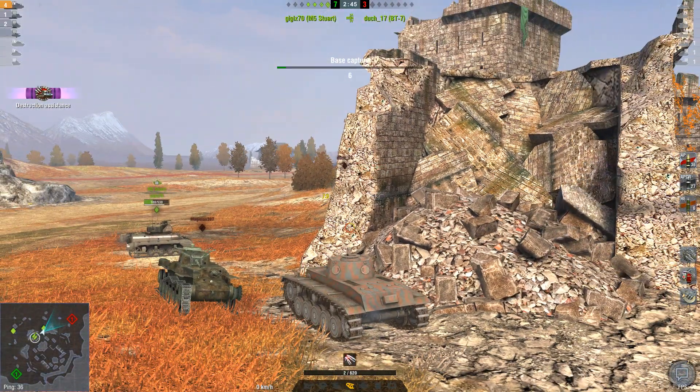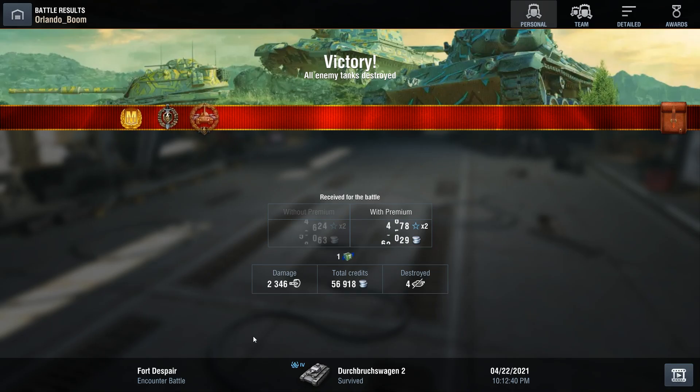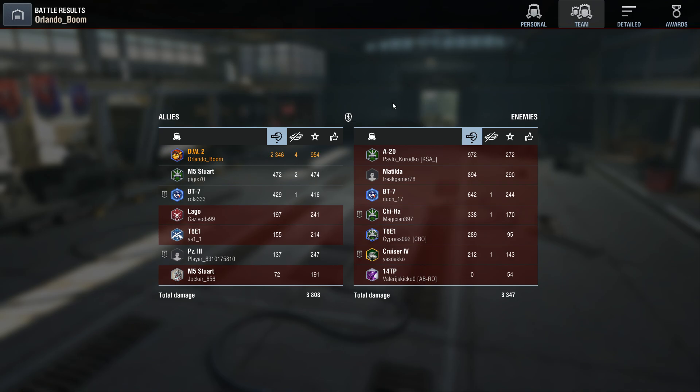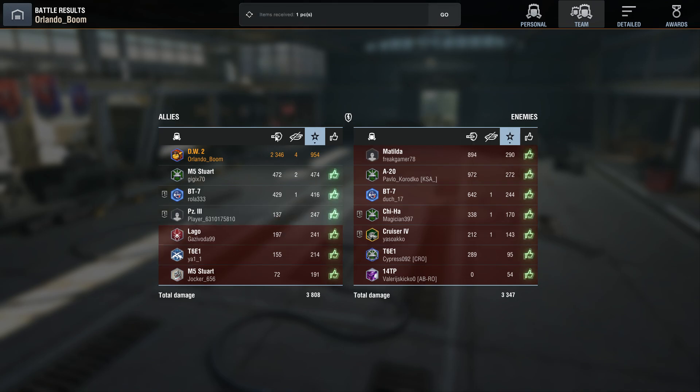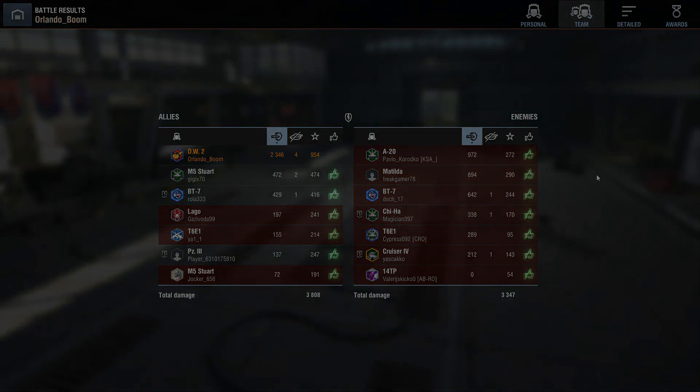But that's the game — 7 kills, and 4 of them belong to us. Endgame results: 2,346 damage done, 4 tanks destroyed, and we're looking at a grand total of 954 base XP in a Tier 4 vehicle. So here's how disgusting the DW2 can be when played right. Hope you guys have enjoyed — thank you all for watching, see you next time.